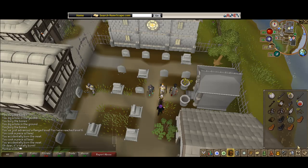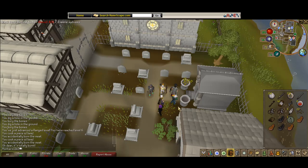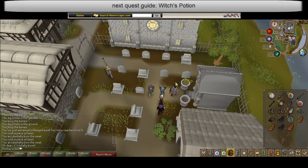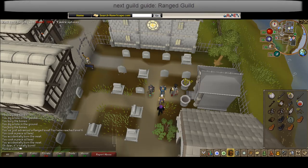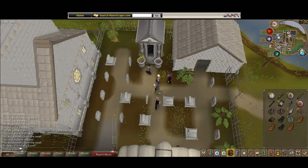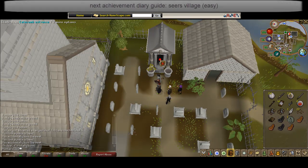Hello YouTube. Today is an area guide - it's the catacombs area guide. In order to enter the catacombs you need to have completed the Blood Pact quest. I did the Blood Pact quest guide and it's on YouTube, so if you haven't done it yet or you're stuck, please watch it. Now that you have finished the Blood Pact quest, go into the catacombs entrance.